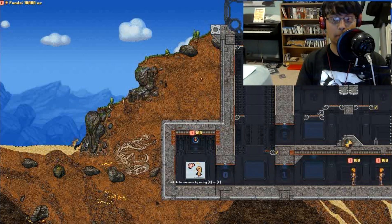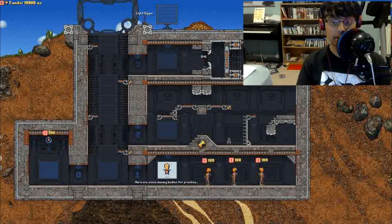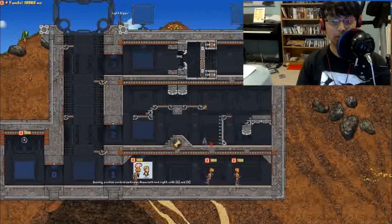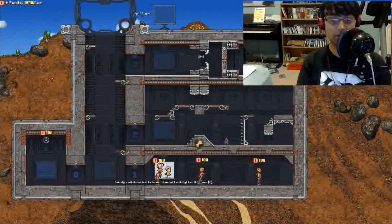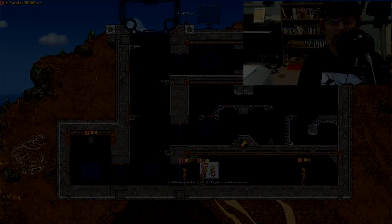What's up ladies and gentlemen, my name is Dan Thompson. Today we're reviewing for KeenGamer.com Cortex Command, which is available on Steam for $20, or available in a giveaway at KeenGamer.com for a 100% discount — yeah, that means free.